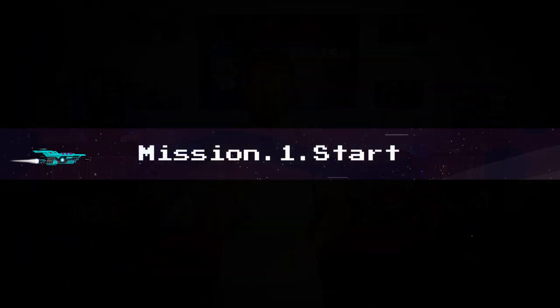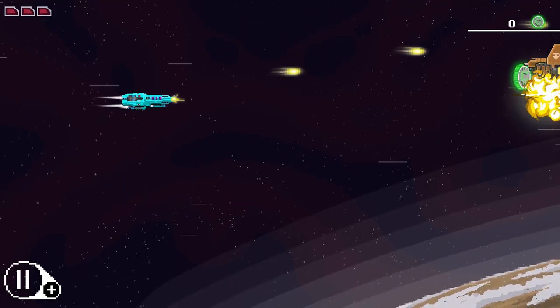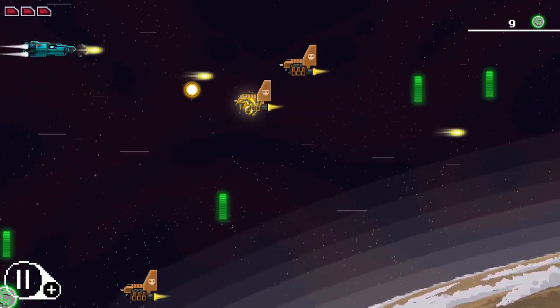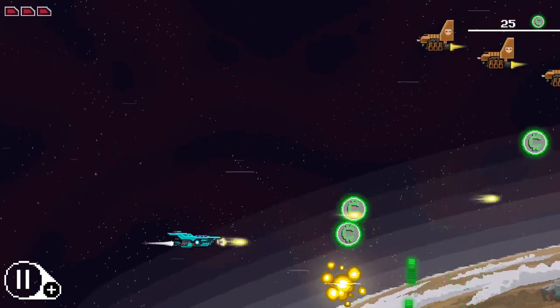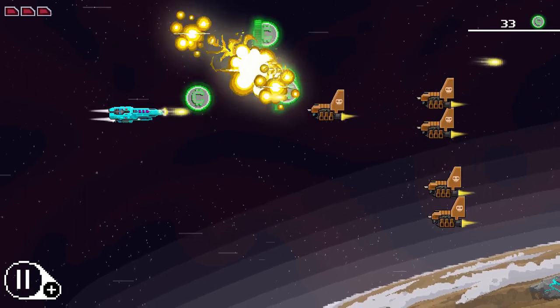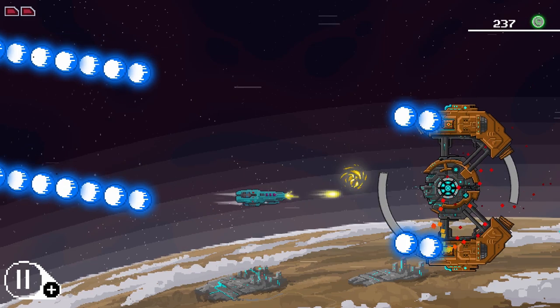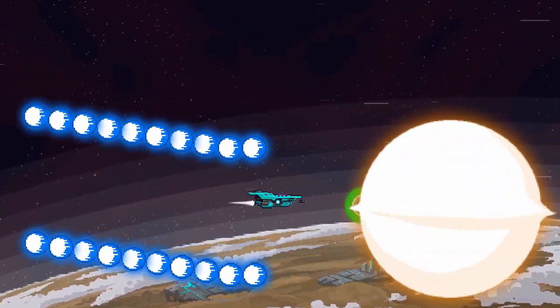Starting off at level 1, your ship is very bare bones — basically just a ship with a straight line of fire. Enemies are coming at you, they're not firing much, there's not a lot of obstacles. You're basically doing kind of a tutorial, going through, killing enemies, collecting your green coins, and then fighting a boss at the end. Now, the bosses I thought were going to be really cool, and they are pretty neat, except — the bosses are recycled throughout the entire game. There's probably about half a dozen bosses, and you play the same bosses over and over. So by level 60, I've seen the same boss 10 times.